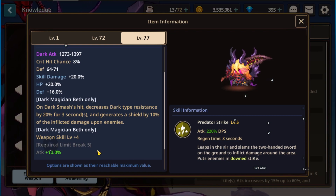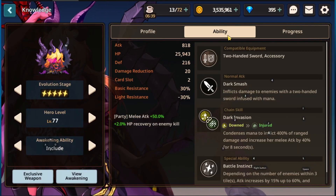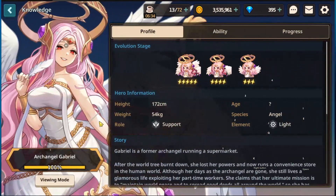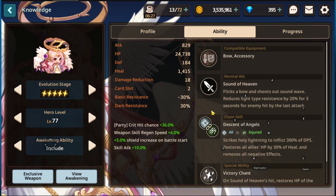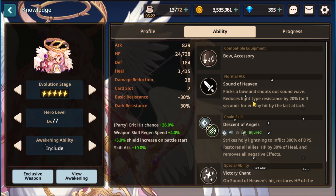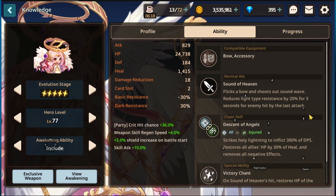There are a few characters that have it. It used to just be her, but now we have Mayreal, and we also have a Gabriel that has it — each for their respective type. Beth has it for dark. Gabriel has it on her EX weapon for light. She also kind of technically has it built into her main kit, but what her EX weapon does is — if you look here on her main attack, the Sound of Heaven — afflicts a bow and shoots out a sound wave, reduces light type resistance by 20% for three seconds for an enemy hit by the last attack.